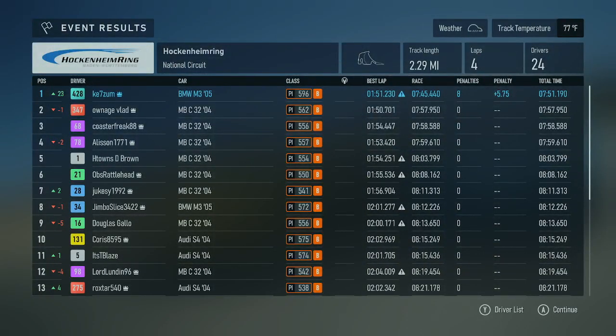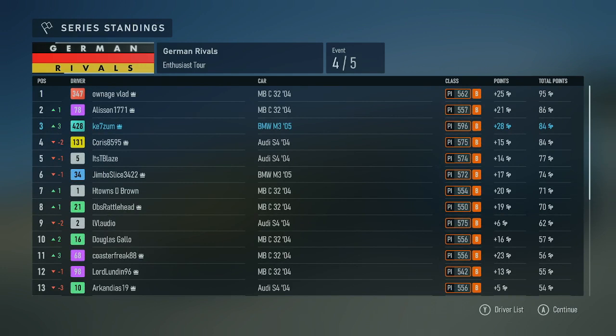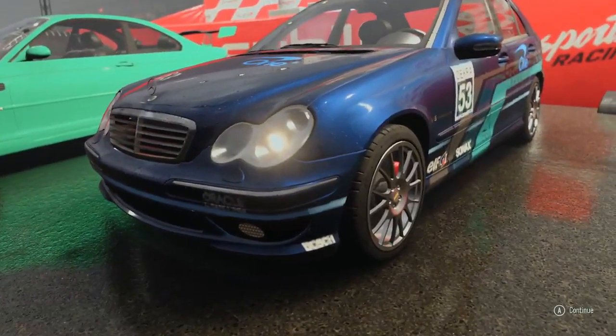Event results: weather light rain, track temperature 77 degrees Fahrenheit. Hockenheimring National Circuit. Track length: 2.29 miles. Laps: 4. Drivers: 24 drivers in event. Nicely done, he won. Y button driver list, A button continue. Series standings: German Rivals, Enthusiast Tour, event 4 of 5. Third place: Coaster 3A88. Second place: Ownage Flat. First place: KE7 Zone.